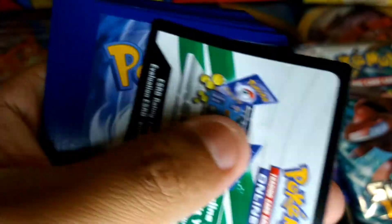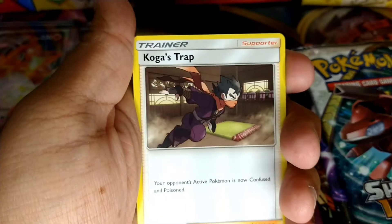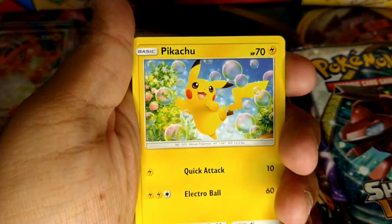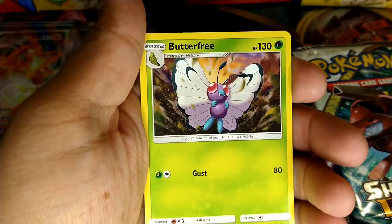Alright, we're going to go ahead and open this one. We get a Psychic Energy, a Trainer, a Trainer, Jolteon, Exeggcute, a Trainer, Staryu, Clefairy, Slowpoke, Pikachu, Charmander, a Reverse Holo Slowpoke, and a Butterfree. Alright, Shining Legends next.